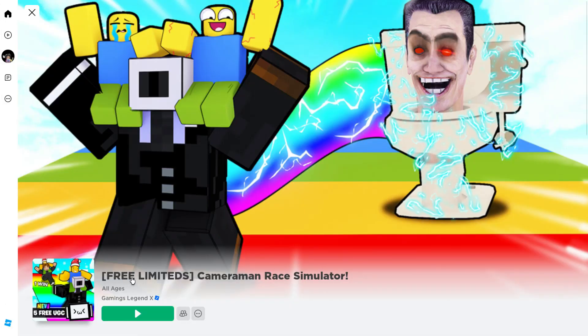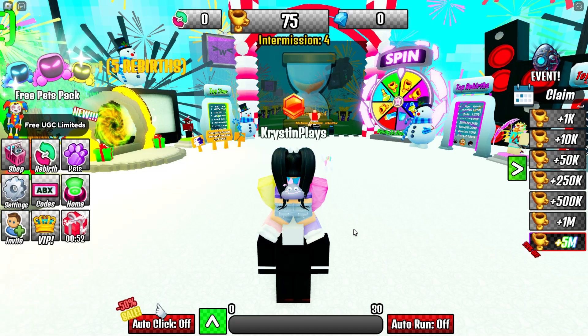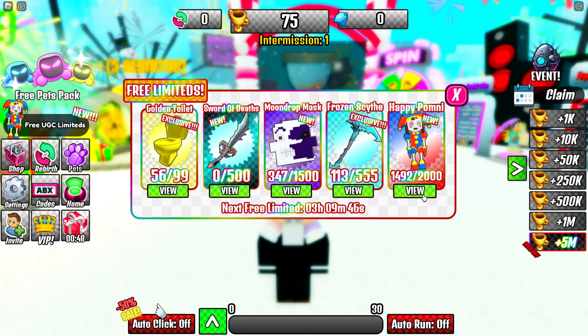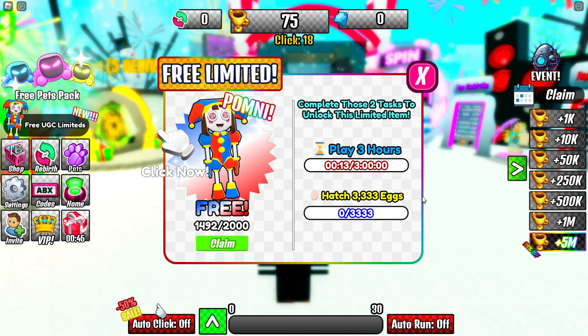Let's head over and join the game Cameraman Race Simulator. Once you get into the game, click on Free UGC Limiteds. Click on View Happy Pomni, and here you'll see everything we need to do to complete this quest.